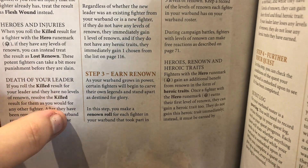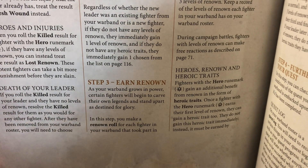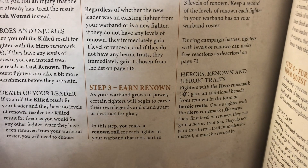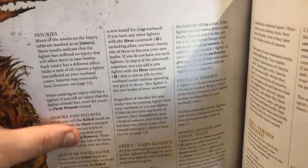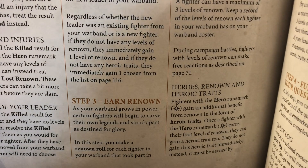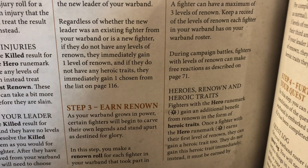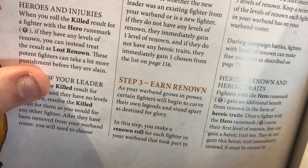Step three is earn renown — renown is basically XP for your individual fighters. With renown you can do some things for free, like certain reactions. If your hero gains renown they have the opportunity to gain more heroic traits. You can send them on a quest and if you succeed you get another heroic trait, up to a maximum of three total. Some of those traits can be quite game-changing.